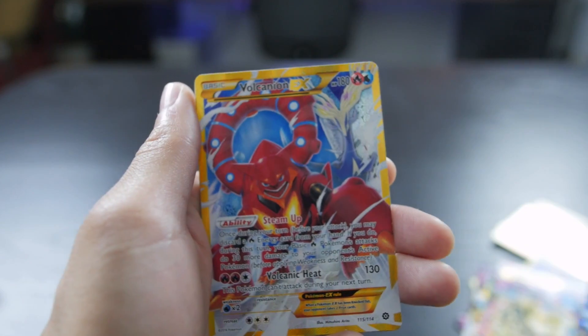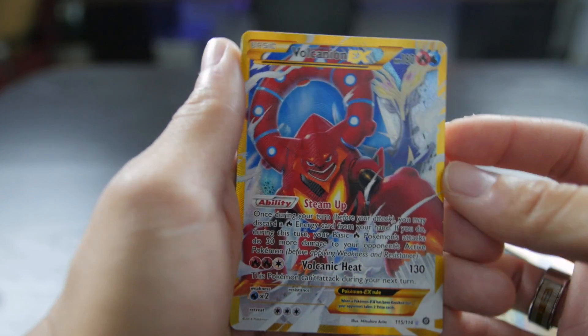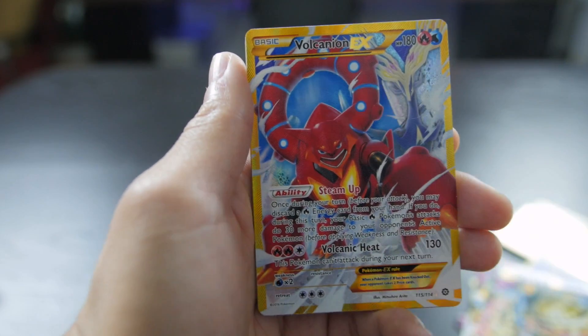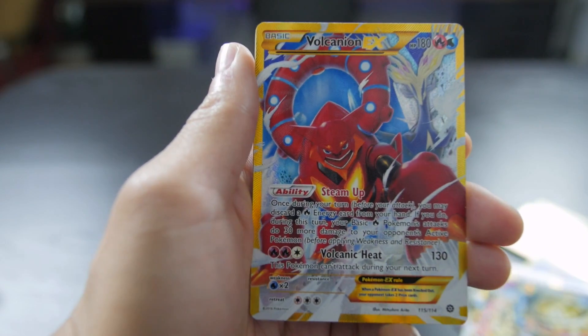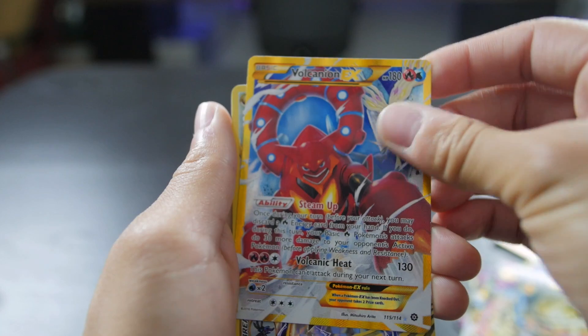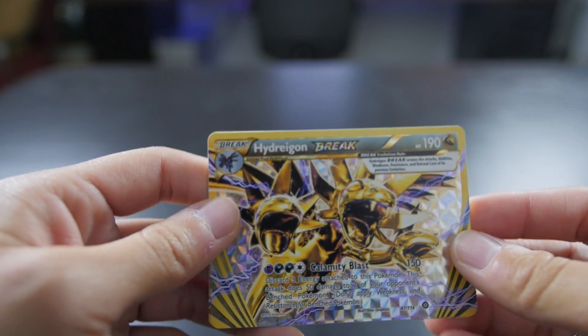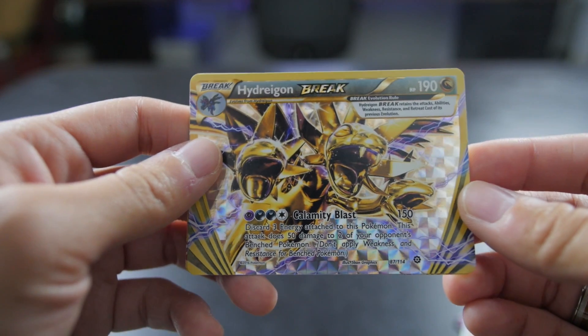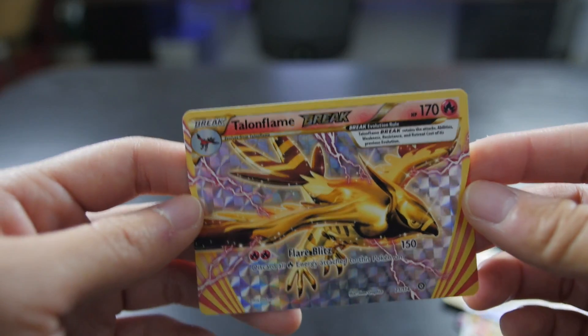Unbelievable - that's unbelievable. And she wasn't done - we got the Volcanion Secret Rare EX, number 115 out of 114! Oh my gosh, that is unbelievable. We wanted more Volcanions, and we got a couple BREAK cards - Hydreigon BREAK and Talonflame BREAK too. Very nice.